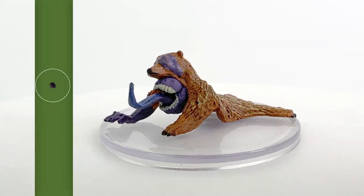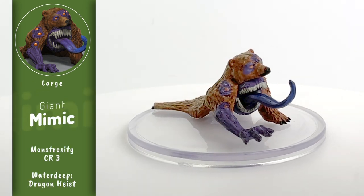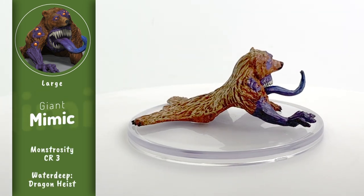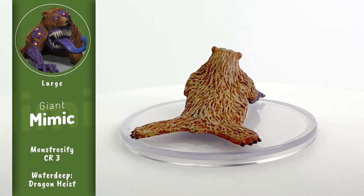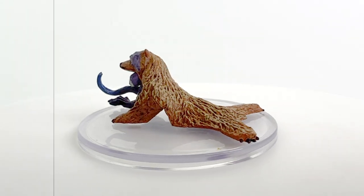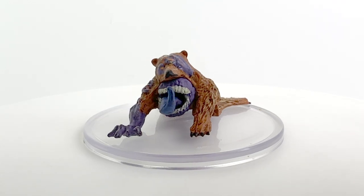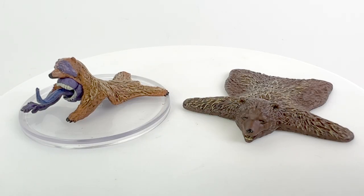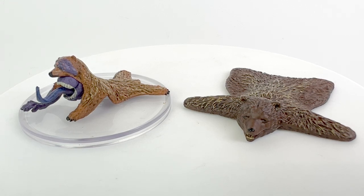Finally, we have our large-sized Giant Mimic Bearskin Rug. It uses the Giant Mimic stat block. If there was ever a mini that called for a special action, it is a Bearskin Rug Mimic. I do want to hear if you ever introduced any interesting and unique mimics in your adventures — please let me know down below. If you want the regular Bearskin Rug Mini, you can find it in the Warlock Tiles Tavern set, which is a great one that goes for about $40.